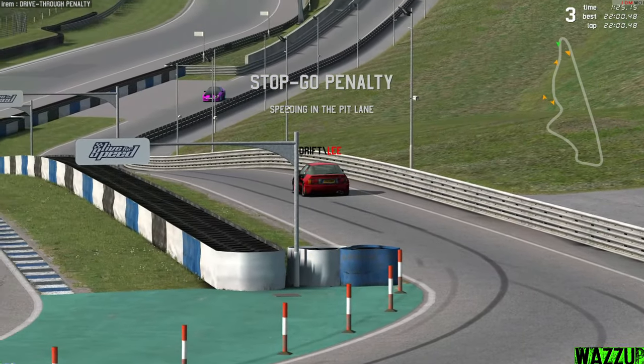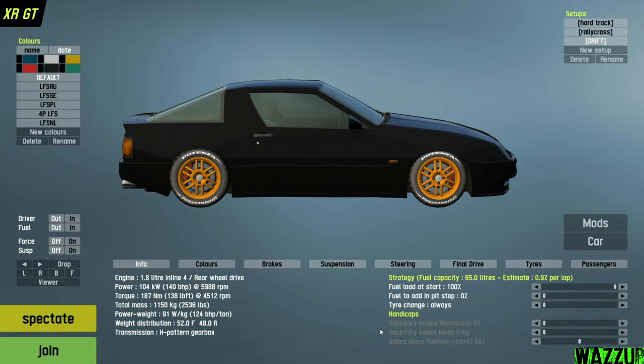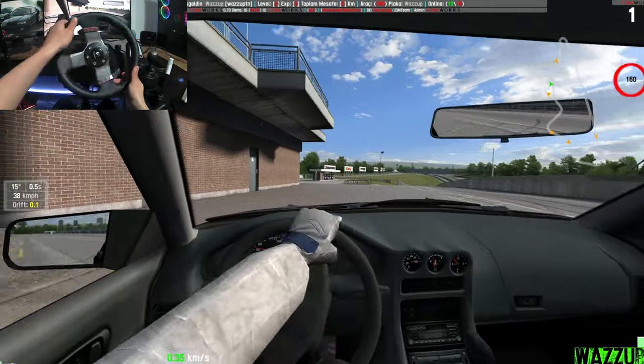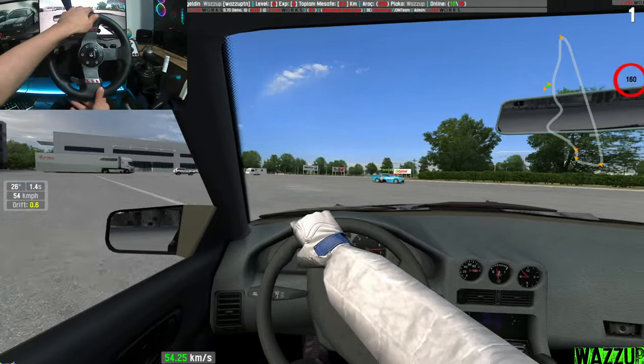Let's get back to pits. This is the car we're gonna drift — it's the XRG. The XRT has more power but this one has less power. This setup I did myself and I will leave it in the description if you want to start drifting in this game — I'll upload it to MediaFire just for you boys. This is the Blackwood track, you can get it in the free version, and this car is very good for sliding, you gotta try it out.